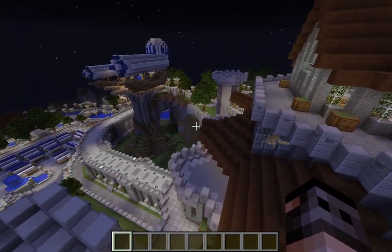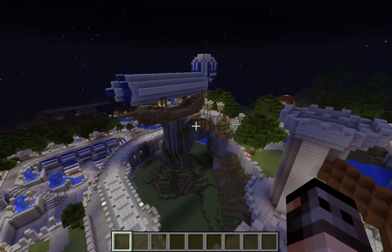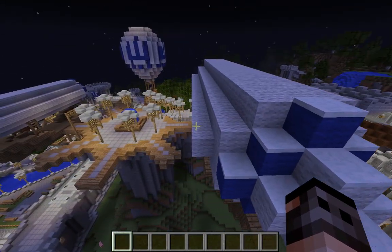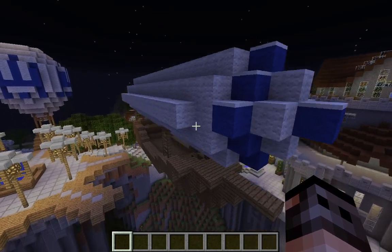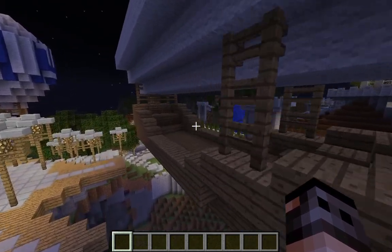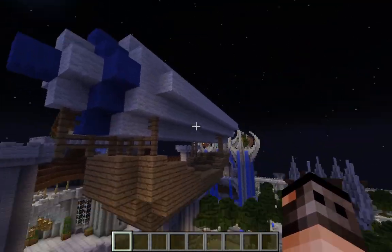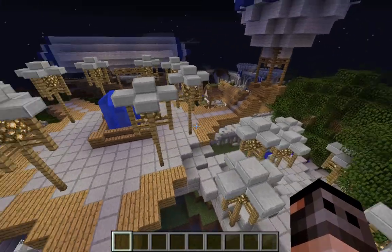This is a cool castle with a bunch of airships, which would also be great for the community ship mod. The one thing I'm going to suggest to you - if you use the community ship mod and you get this map - is to make sure you replace all these ships with the appropriate blocks for the Archimedes ship mod.